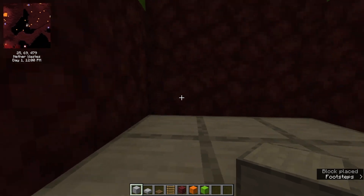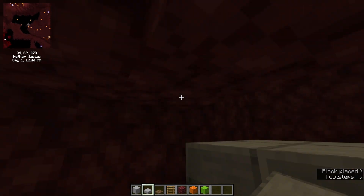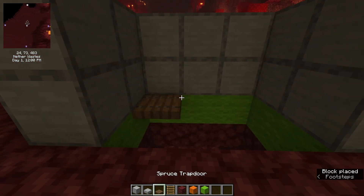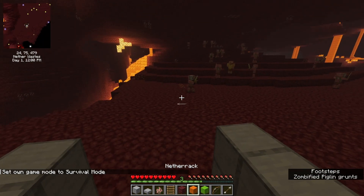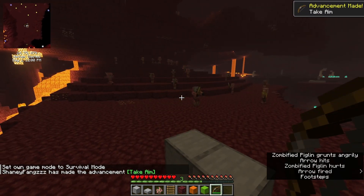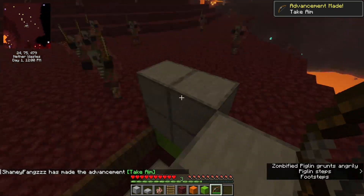Place down any block you want — non-explodable preferably — and place smooth stone slabs on top. Then once you go back up, you want to place trapdoors all the way around the inside of this, just so the zombie pigmen fall right in. Then of course, once you do so, you want to take an arrow and shoot one of them just like that, and then they all should just start flooding into this little chamber area.